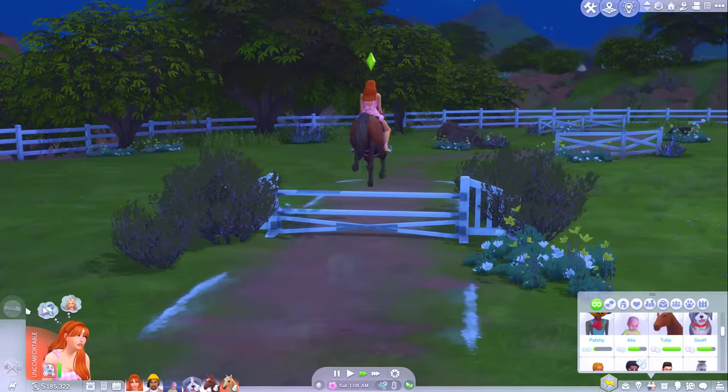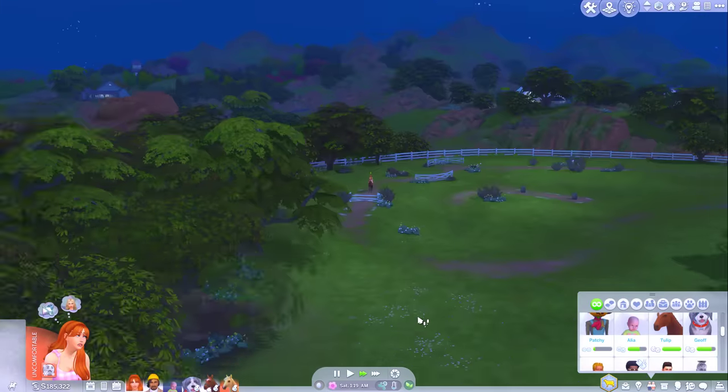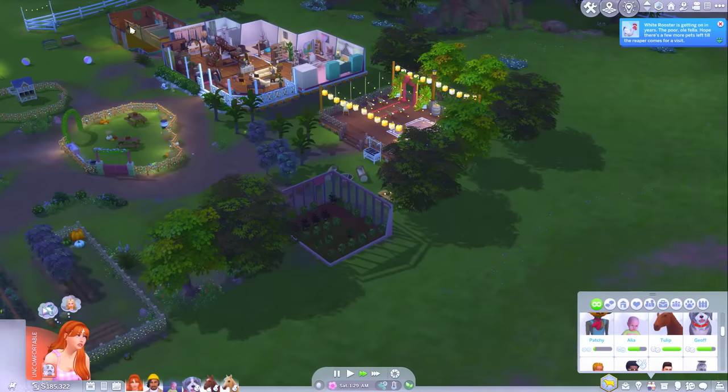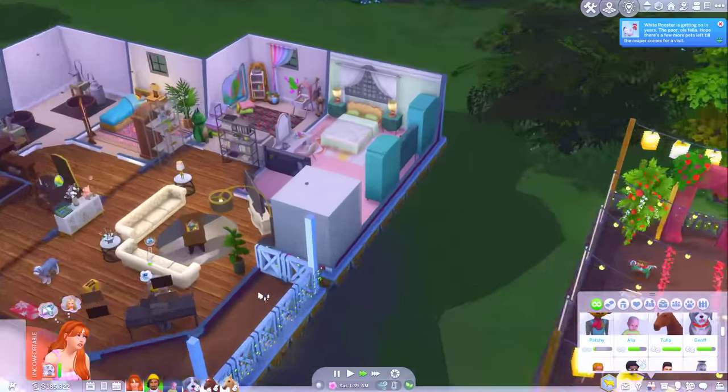Jumping level 10! Okay great, we're getting there, Tulip. You've got two maxed out skills and you only have two more to max out. And of course your handiness skill. For now though, it's very late, it's very cold. Pumpkins running rings around the ranch — I think we better just go to sleep.